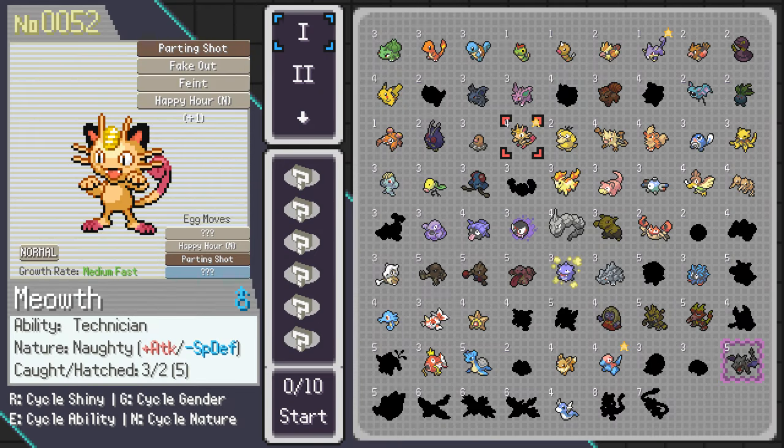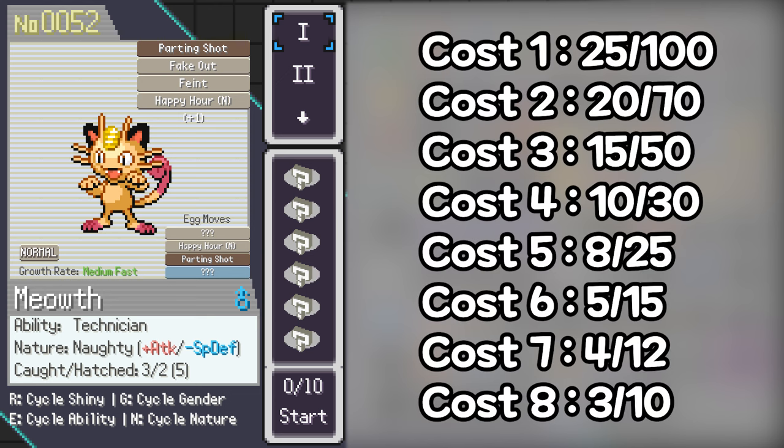Next, you have something called cost reduction. It is possible to reduce the cost of every starter by catching or hatching enough other species. The numbers on the screen right now are the threshold for reducing the cost by 1 and 2. For example, if it says 25/100, it means that you need a total of 25 catches and hatches combined to reduce the cost by 1 point, and a total of 100 to reduce the cost by 2 points. Starters that cost 1 go down to 0.5 and then 0.25, and starters that cost 2 go down to 1 and then 0.5 respectively.